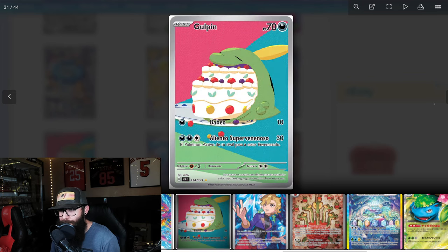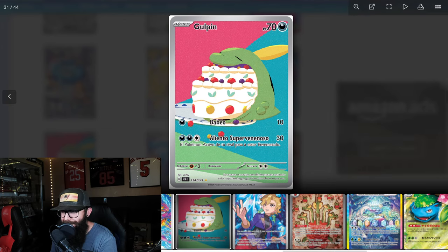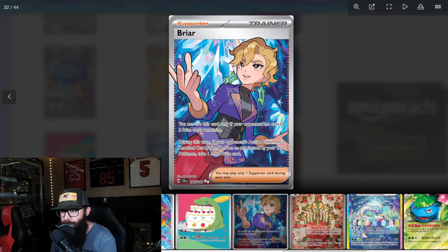This next card, the Gulpin, is probably not the Pokemon that needed this card, but I like the cake eating — I like what's going on here. Great looking card. Next up we got this Briar Full Art. It's okay — if you like it, you like it. Not for me, not my cup of tea.